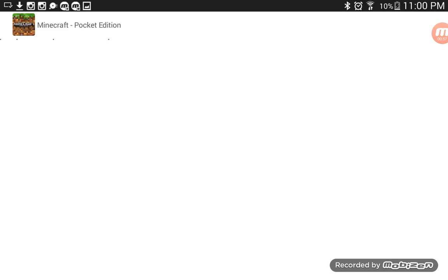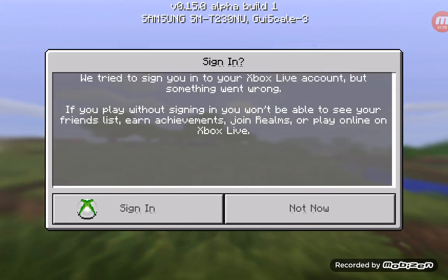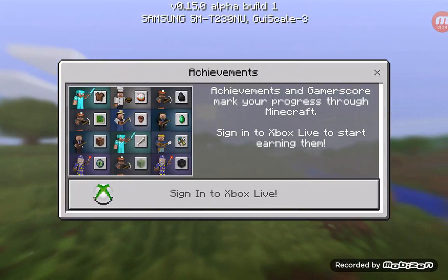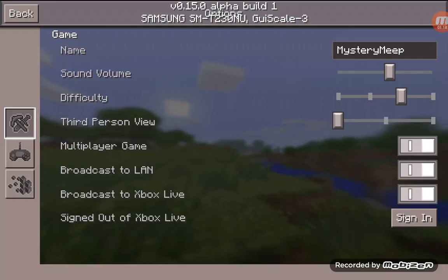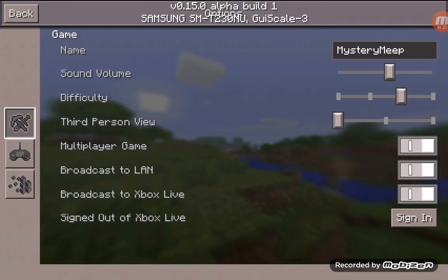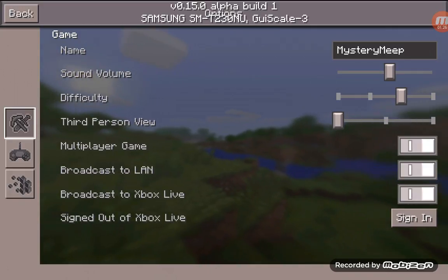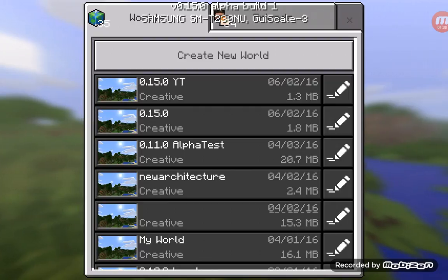You can sign into Xbox Live and play with friends on Minecraft Pocket Edition. There are new achievements but you have to be signed into Xbox Live, which is pretty cool. In options, there are two new options: broadcast to Xbox Live and sign out of Xbox Live. I like how it looks now.